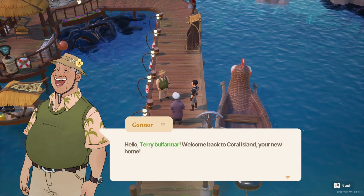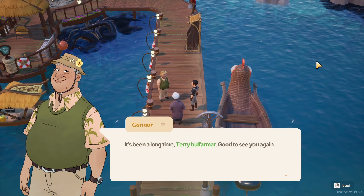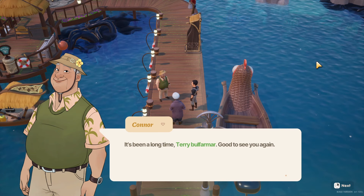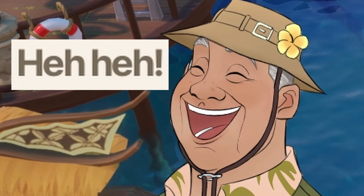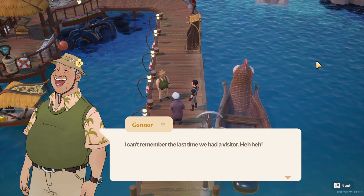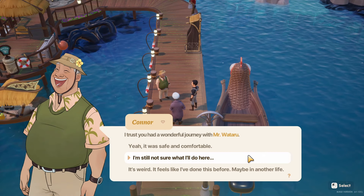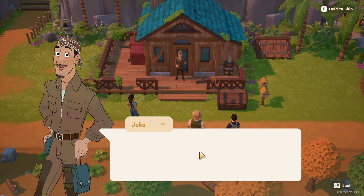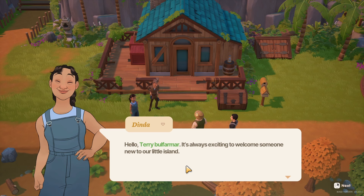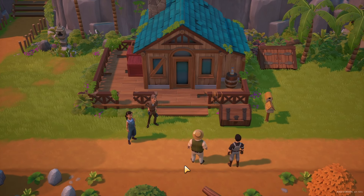Connor says: 'Hello Terry, welcome back to Coral Island, your new home.' Wait, aren't I new here? Didn't I just leave Okio? 'I can't remember the last time we had a visitor.' Then another NPC says: 'I trust you had a wonderful journey with Mr. Wateroo.' Just completely dodging the question. Then: 'Hey pal, hello Terry, it's always exciting to welcome someone new to our little island.' Is it? Because I'm gonna wreak havoc — you're gonna regret saying those words.